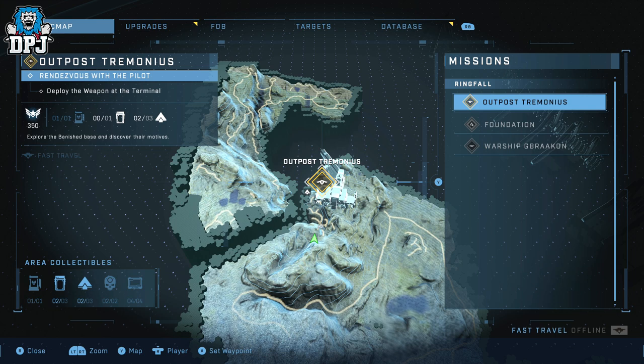In this area there are, I believe, three Spartan cores, there's an audio log, there's also a multiplayer armor locker which when you open it gives you a piece of gear — a cosmetic piece for your armor in multiplayer — and also there is a secret hidden OP weapon within this area, and it's absolutely utterly broken. In this video I'm going to show you how to get each and every one of these things.